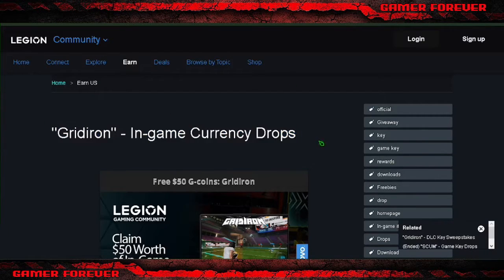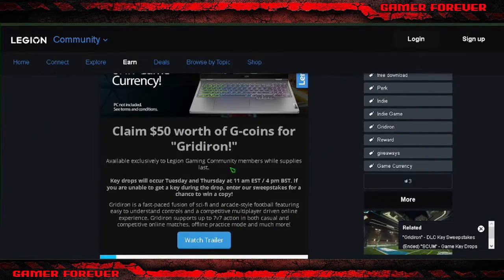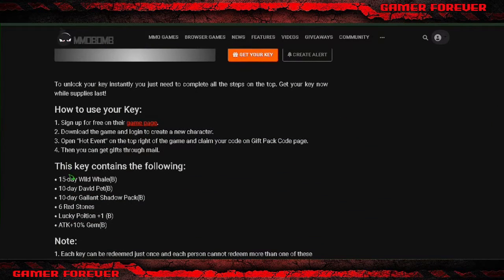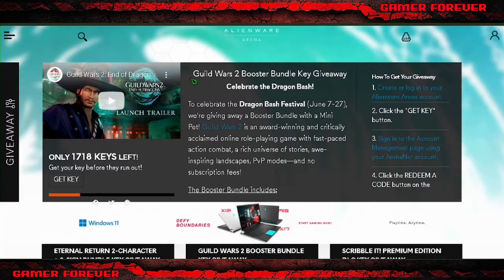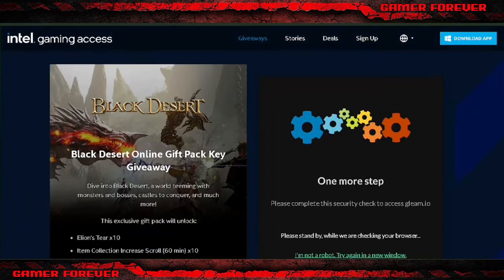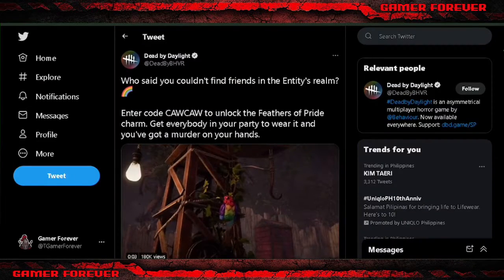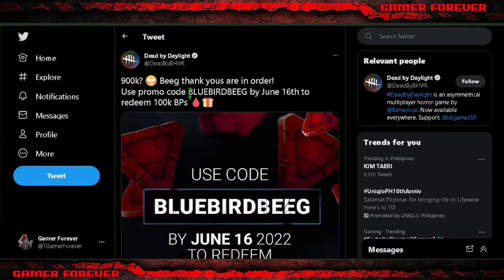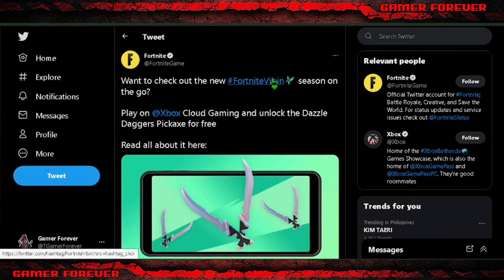Gridiron in-game currency drops — link in description. UDEMONS Online 16th Anniversary Pack key giveaway. Guild Wars 2 Booster Bundle key giveaway. Black Desert Online Gift Pack key giveaway. Dead by Daylight code. Dazzle Daggers Pickaxe for free in Fortnite.